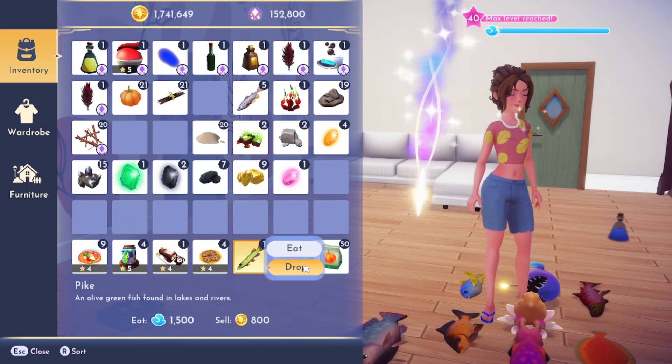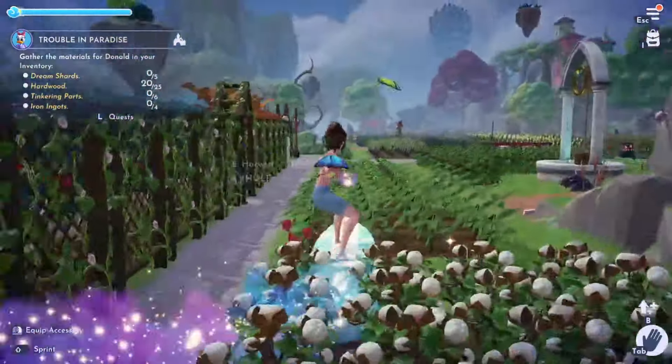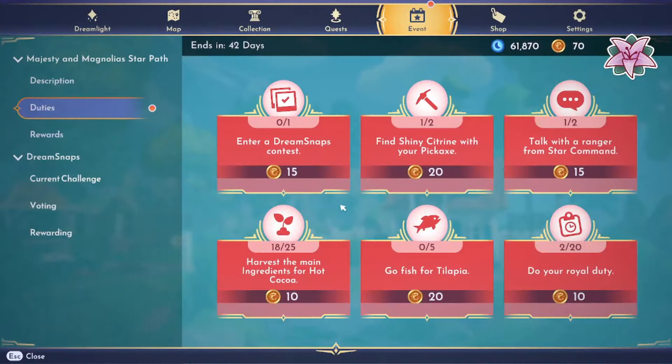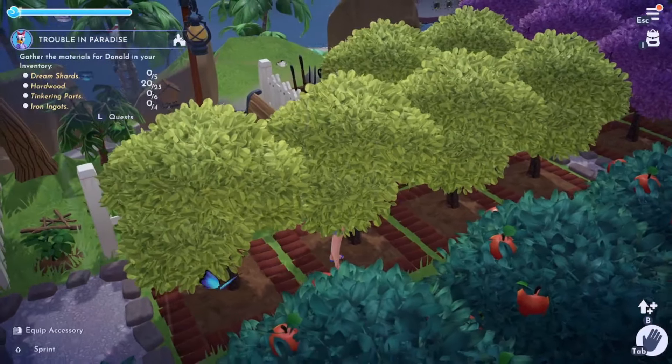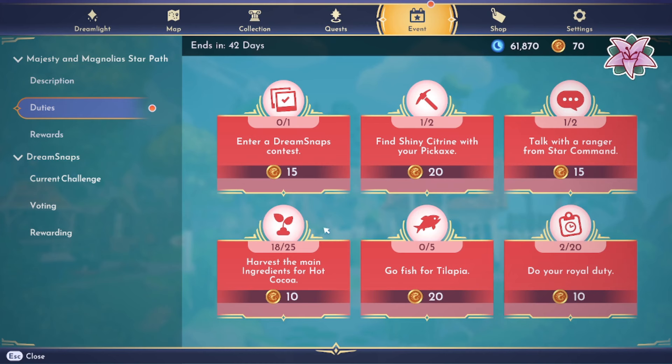All right, we're going to harvest the main ingredient for cocoa. I was just concerned it might be like vanilla or something weird but I think we're good. We got to do 25 of these and we get three at a time. I have six trees, so we'll get 18 each time. I don't know how often those spawn but we'll be able to get it done if they spawn again before the end of the episode.